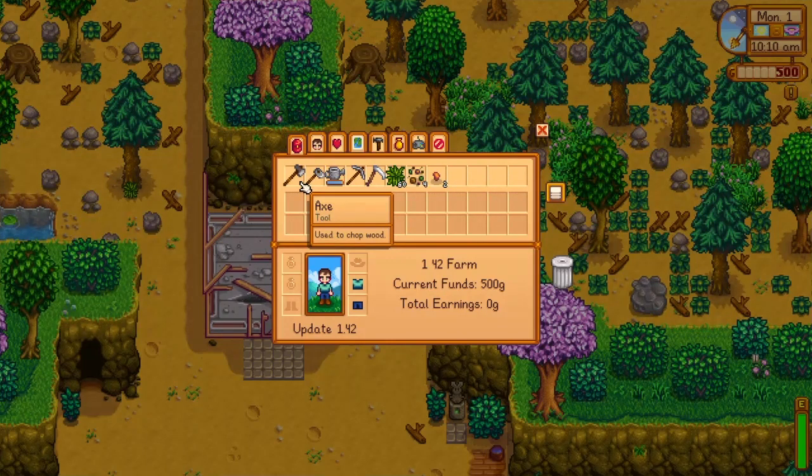They added new mine content — this is big. A quarry mineshaft dungeon with new haunted skull and sludge monsters and a golden scythe. Prehistoric floors in the skull cavern with a new Pepper Rex monster. They also added rare alternative levels in the 1 to 120 level mines after unlocking the quarry, similar to the quarry mineshaft dungeon.